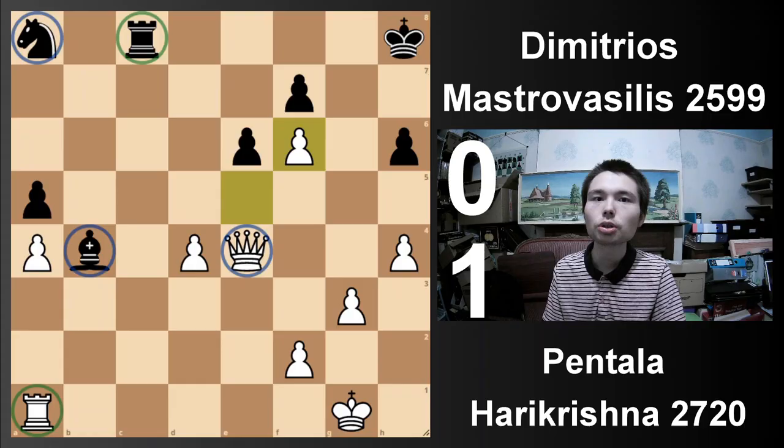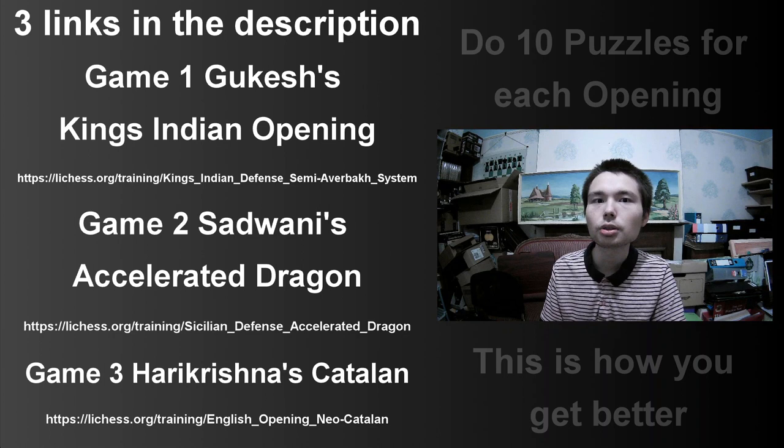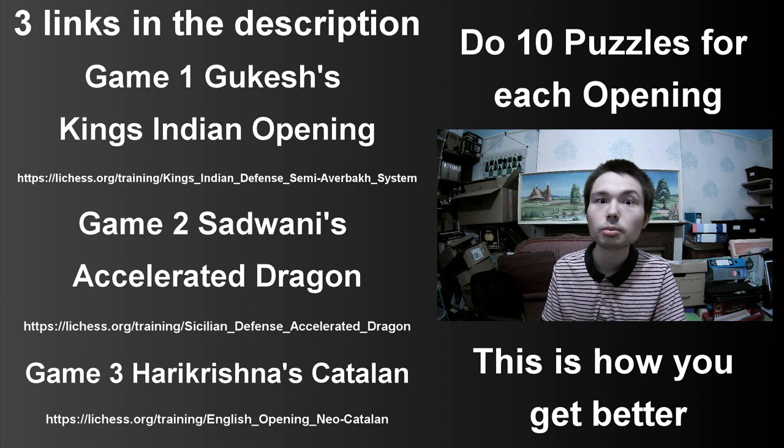Here's the resource I was talking about — how to get better at a certain opening. Game one, we saw the King's Indian. Game two, the Sicilian accelerated dragon. And game three, the Catalan. I'm going to include three links from Lichess — the tactics puzzle section. Do ten puzzles per opening, that's how you get better. Let me know what you think about this resource. Do you think these tactics are worth solving?